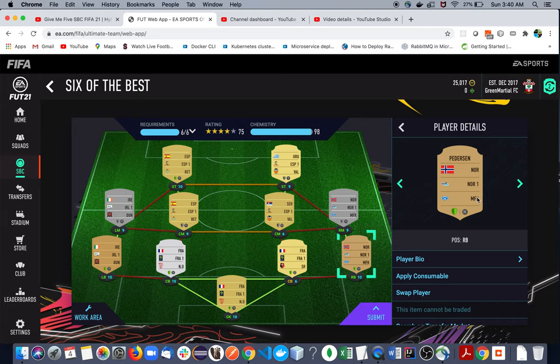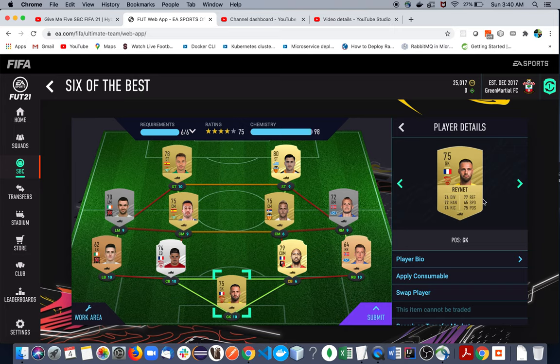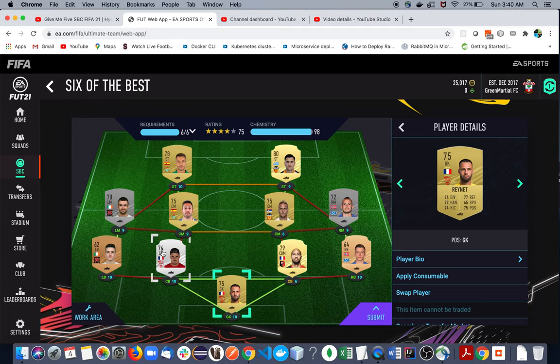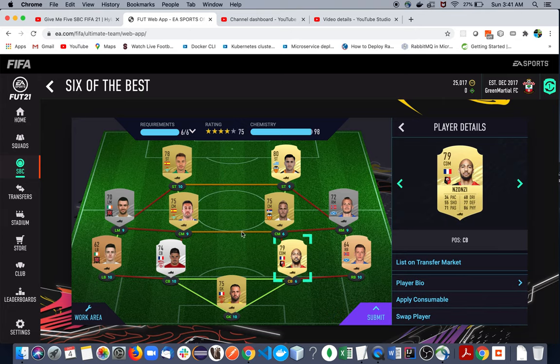Our right back is again from the Norway league — the club name is Molde, the same as our right midfielder. Then we have our goalkeeper Rein, who plays in the French league. So we have a very good triangle here giving a very strong link. That's the end — you can complete it very easily and hope for a good reward.